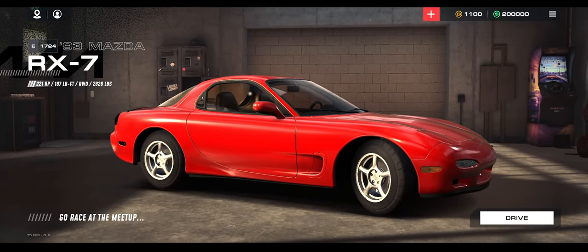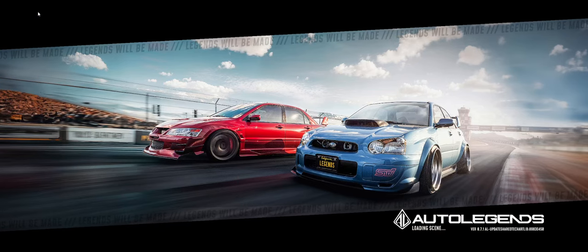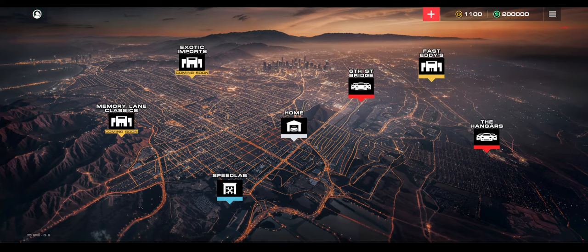Let's get to know the world map. The world map right now is very basic — expect it to probably change before release. We have Exotic Imports and Memory Lane Classics, which are two car lots that will probably house classic muscle cars and exotic imports like McLarens and Zondas. We also have 6th Street Bridge, which is a real-world location, Fast Eddies which is your general car lot, Speed Lab where you edit and build your car for visuals and engine, the Hangars which is an actual drag strip, and Home where we just were looking at our RX-7.